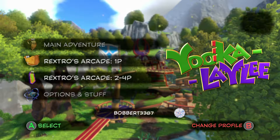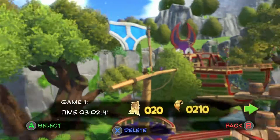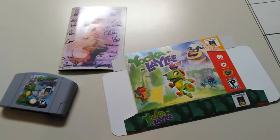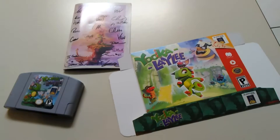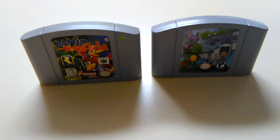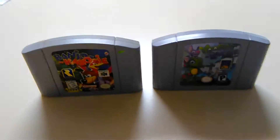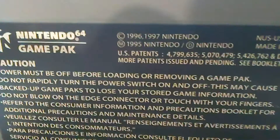Now before I begin the actual review, I just want to say that I backed this game on Kickstarter. I got the Retro Pack that comes with the N64-like box and cartridge, plus artwork and manual. Comparing the Yooka-Laylee cartridge with the Banjo-Kazooie one, it looks the same, especially on the back with the Nintendo logo and the years on it. It seems that Playtonic used old unused Banjo-Kazooie cards to make this, which is pretty awesome.